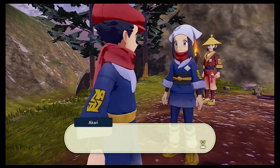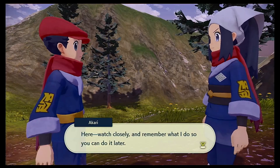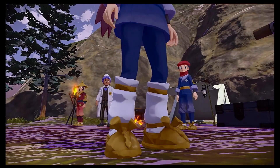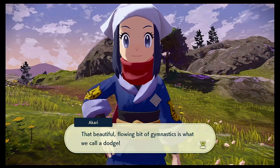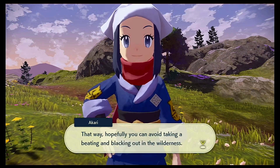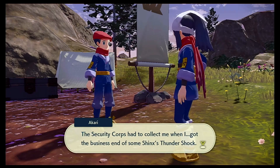One last piece of advice Professor Squirtle: if you see a wild Pokemon attack coming your way, dodge like your life depends on it. Here - watch closely and remember what I do so you can do it later. Ah, we're doing that sort of dodge. That beautiful flowing bit of gymnastics is what we call a dodge. If you're light on your feet you can dodge out of the way of a wild Pokemon's attack - that way hopefully you can avoid taking a beating and blacking out in the wilderness. The security corps had to collect me when I got the business end of some Shinx's thunder shock.